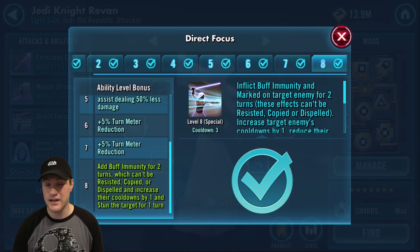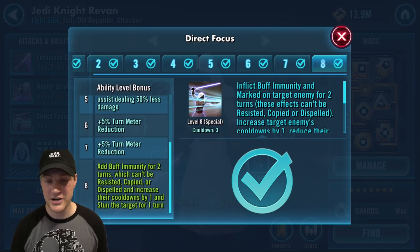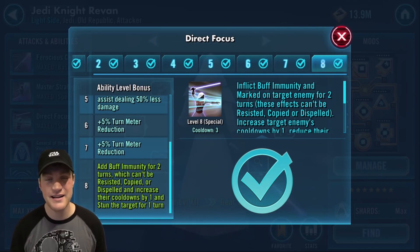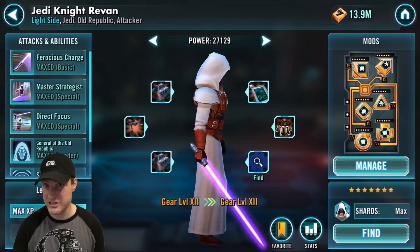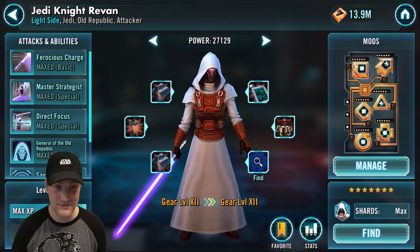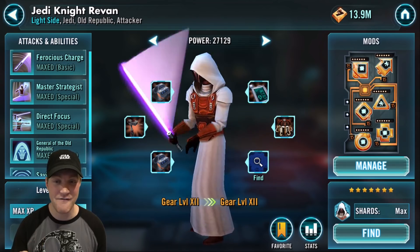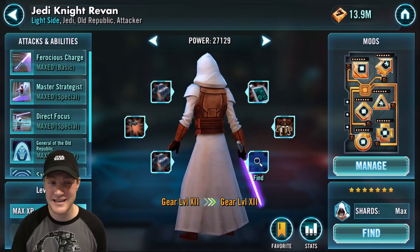If they don't have foresight, you're automatically going to get the buff immunity for two turns, which is huge — and it can't be copied, dispelled, or resisted. Being able to increase their cooldowns and stun the target is a game-changer. This is probably the most important Zeta to have if you're looking to dominate in arena.